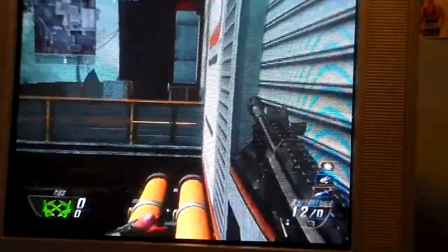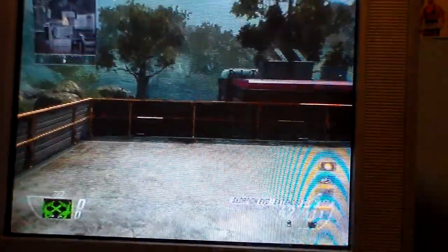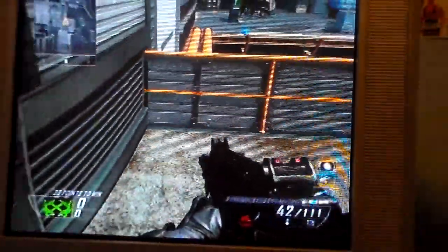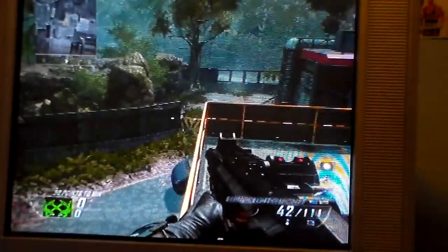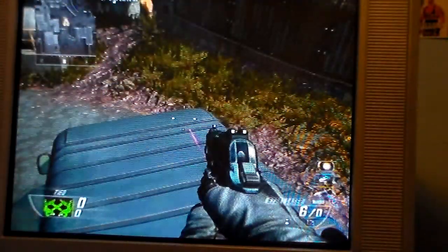That is all the glitches on this map. There's also a little area you can get onto — it's not really a glitch but it's something. I might get Advanced Warfare and film it. Still deciding whether I'm going to pre-order it — I pre-ordered this game but didn't pre-order GTA. What you gotta do is run, jump, and land on here.